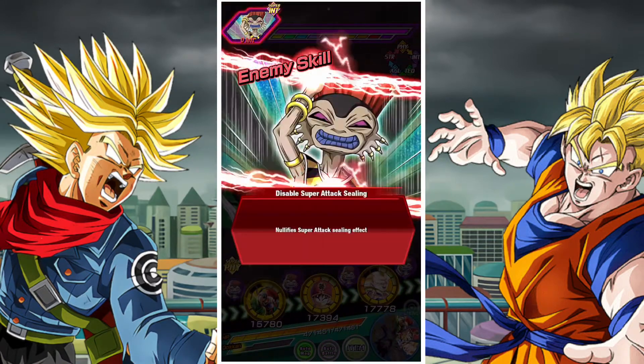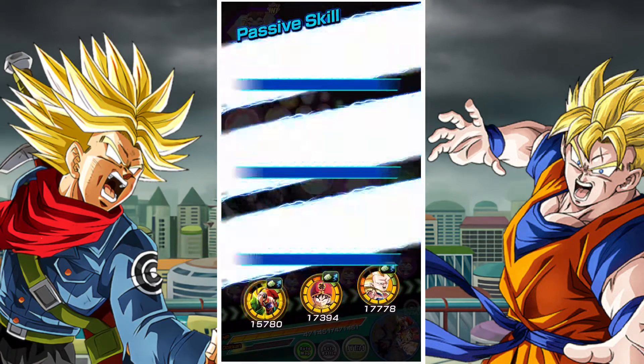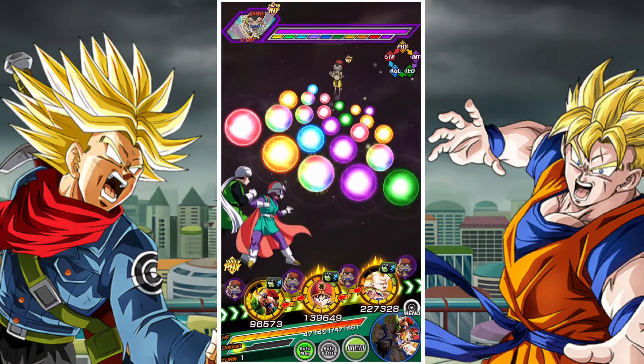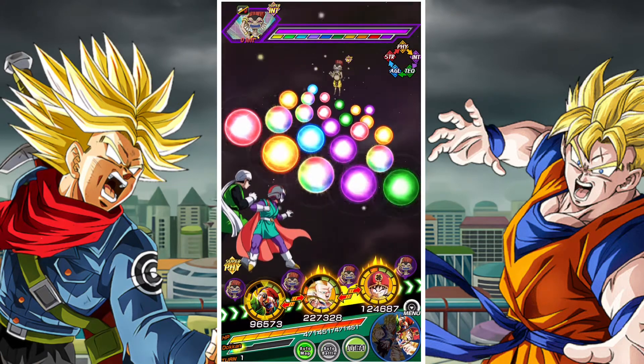Gohan got a pretty good Extreme Z Awakening, essentially gaining 158% attack, 158% defense depending on how much health he has, 30% standard damage reduction, and an additional 7% damage reduction per turn.